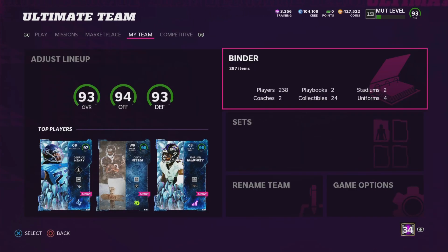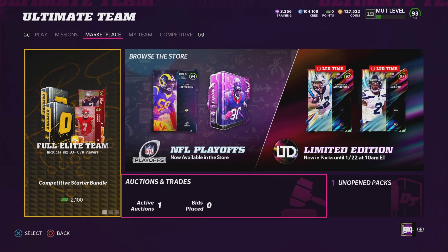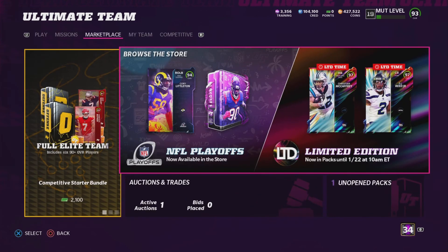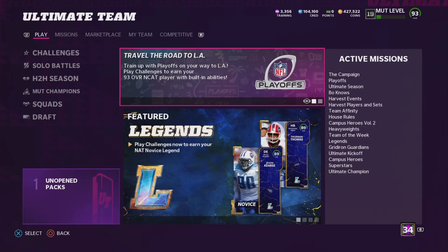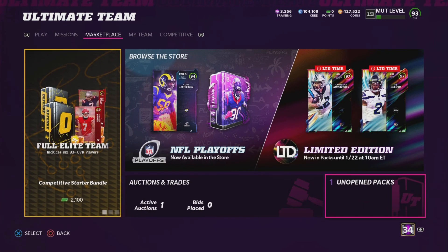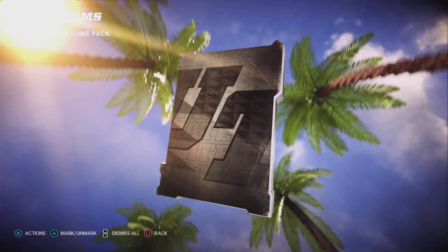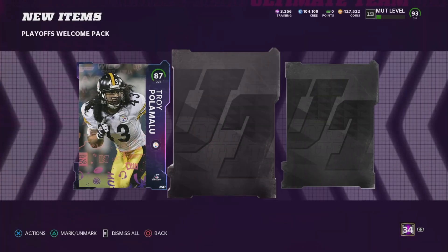Those packs weren't very good. Pack luck has been really weird — not long ago I pulled two 94s when campus heroes came out, Billy Joe Dupree twice, and a 91 Team of the Week. Then I'll go through stretches where I don't pull anything. I've also noticed more power players seem to be in packs right now.